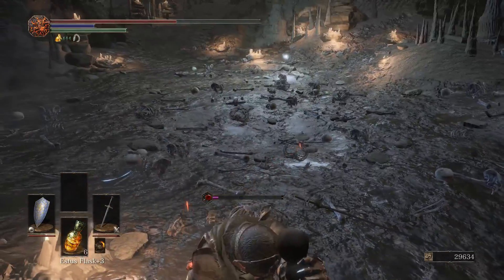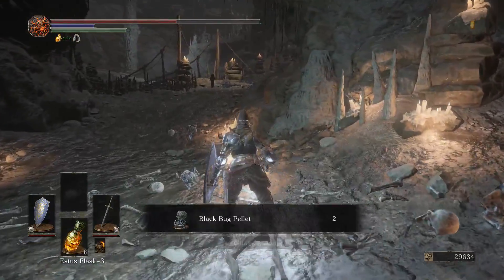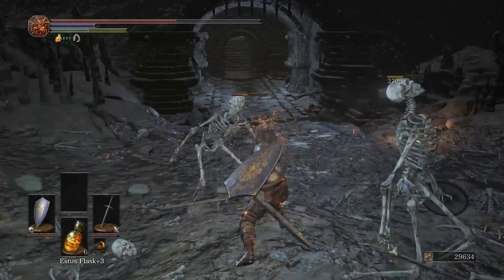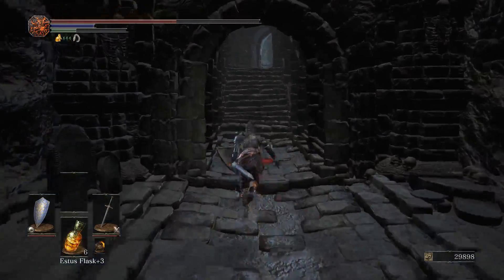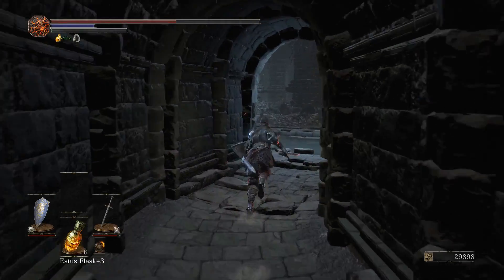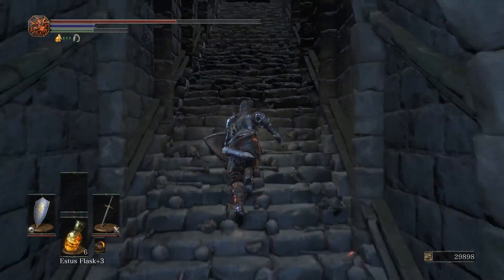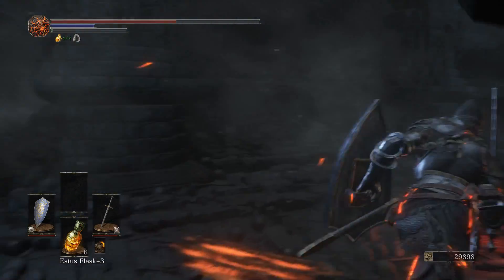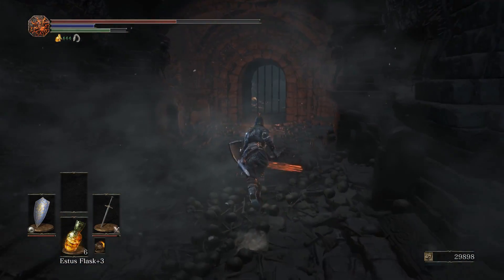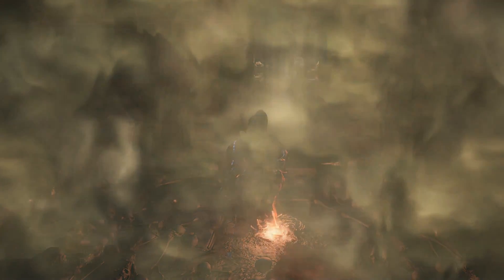Pulling that lever — that's where you picked up the Ember where Knight Slayer Toric spawns, and this creates a shortcut. We're going to grab the Black Bug Pellets and the soul packet, then go back to the shrine. We're going to upgrade our Estus — we've got an Undead Bone Shard from the first skeleton ball. We try to make our trips to and from Firelink Shrine minimal so we're not breaking down the consistency and flow of the level.